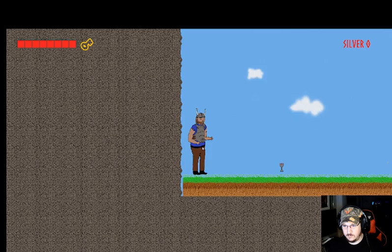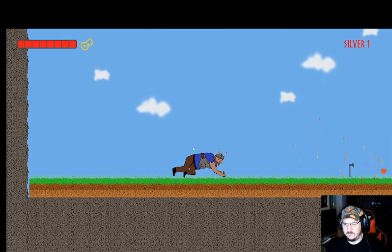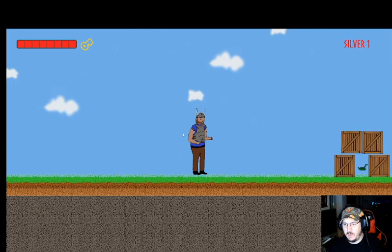He can crawl sometimes. You have to be moving forward in order to crawl, so it's just a matter of figuring out when to call the crawl. If you notice, I picked up one collectible — the silver cup — and it's marked up in the top right-hand corner. I have a health bar instead of individual hearts, and I'm still missing one object in the top left-hand corner.